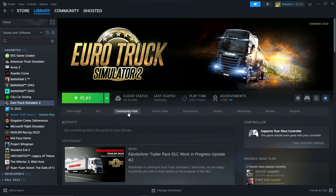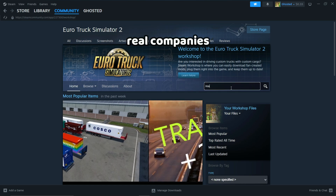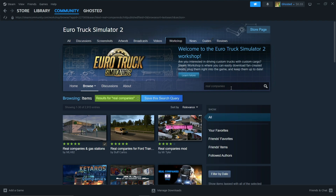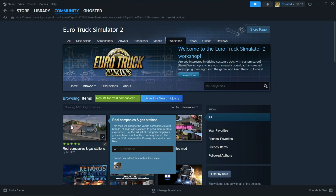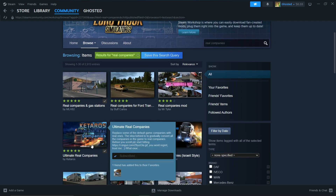First, open Steam and go to the workshop for ETS2. Type real companies in the search box and hit enter. This is the mod we will be getting. This other mod doesn't work properly in version 1.50.